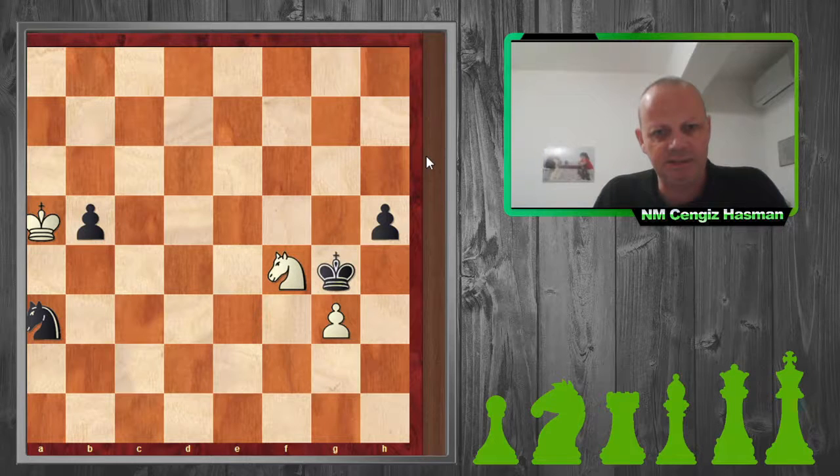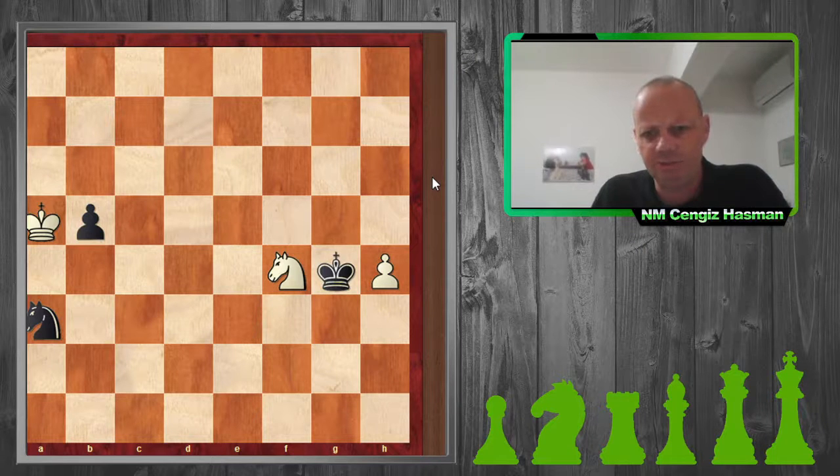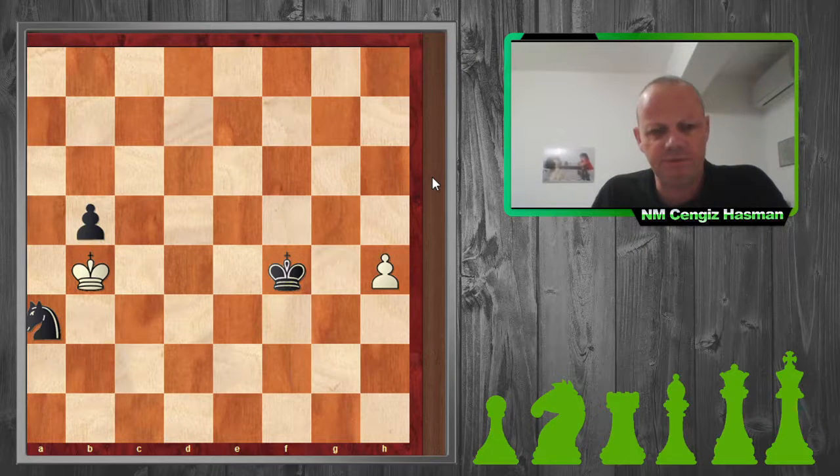I could see that this position was actually a draw because I was going to sacrifice my knight for that pawn, then attack his knight, and when the knight moves I take the b-pawn. He doesn't have any pawns left — he's left with a king and knight and I'm left with just a king, which is insufficient material to win.